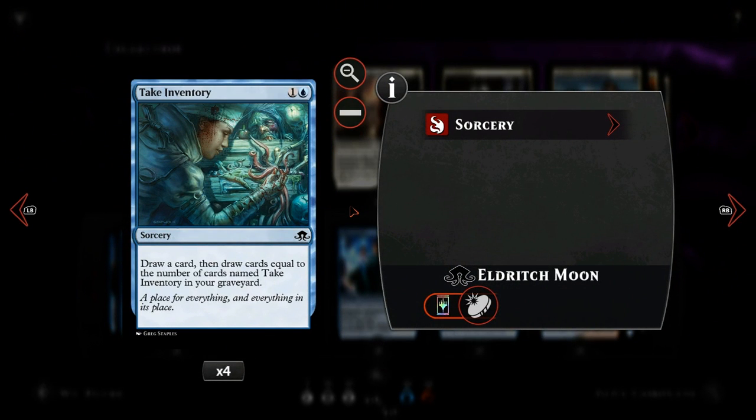Next up we have Take Inventory, which works similarly to Galvanic Bombardment. For one and a blue we draw a card, plus additional cards equal to the number of cards named Take Inventory in our graveyard. So the more of these we play, the more cards we draw for just one and a blue.